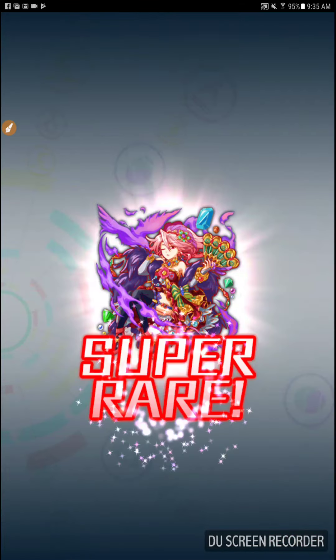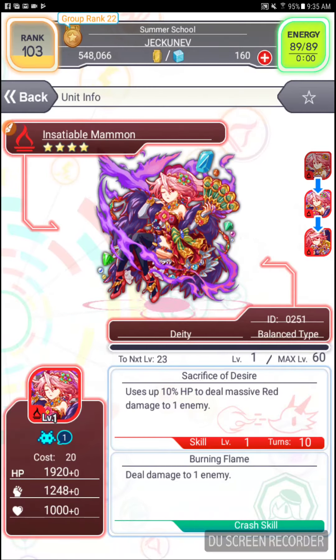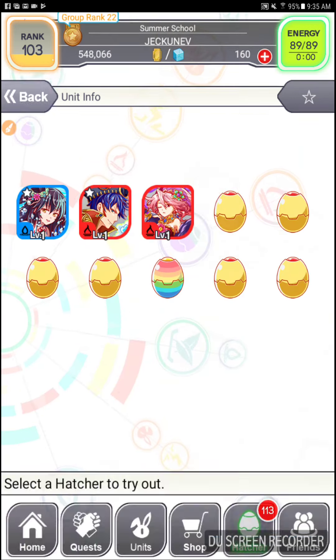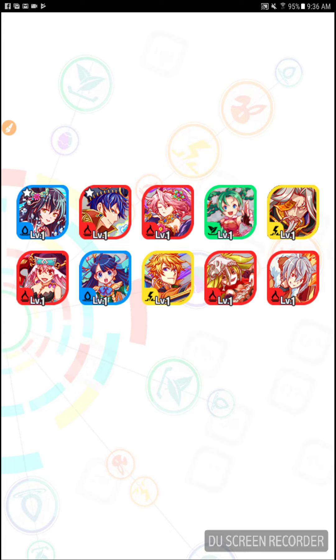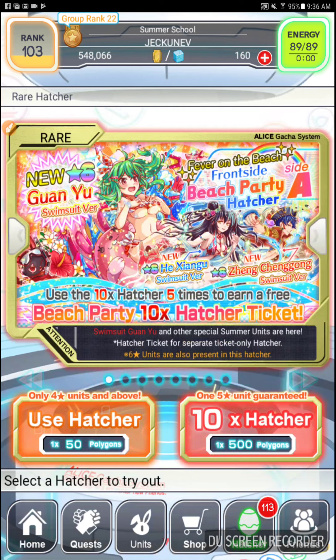Four star that I don't have — Insatiable Mammon. She's a max of five star. Whatever, I'll keep it for now. Bunch of bullshit. Whoa, another one? I got two of that guy now. I didn't get Guan Yu, but that's alright I guess. I can try again later if I get enough poly.